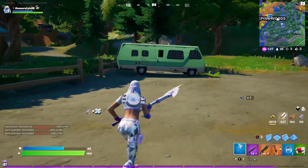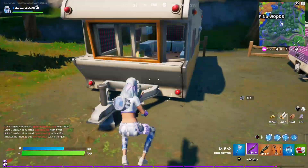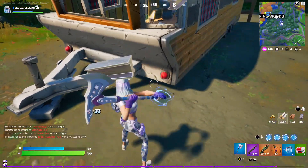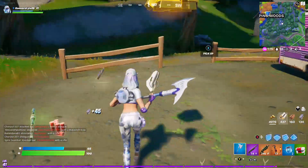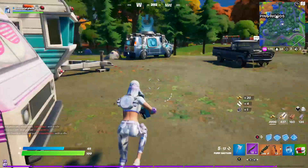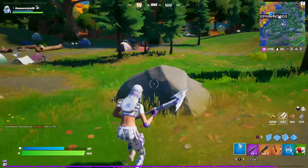Now come over to these caravans. Sometimes chests are here, sometimes they're not, but they're always good to smash up to get your metal up so you're not just relying on wood, and also to get your mechanical parts. If you need to upgrade a weapon just smash all these up, get all your mechanical parts, and do any upgrading you need to do. If you've got a bit of time you can just go around farming loads of stuff.